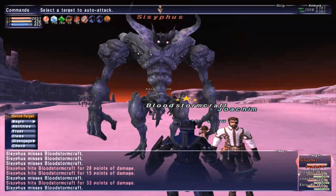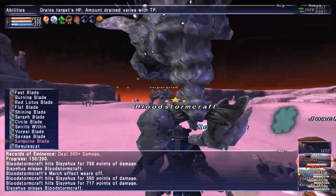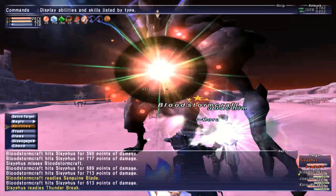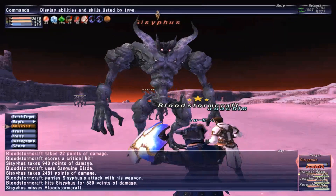Hello everyone. Today I'm covering a couple of Abyssia NMs that have really good drops and are worth a good bit of gil. The first one is Sisyphus. He dropped the Sisyphus Fragment, which is worth 300 to 500k on Azura's server.